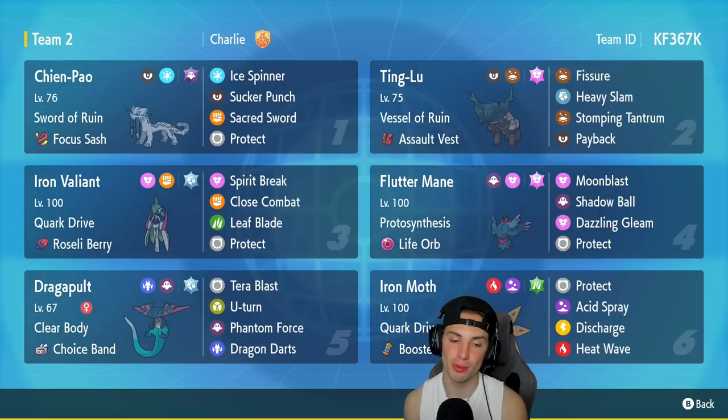Our fifth Pokémon is Dragapult, the Gen 8 pseudo-legendary with Clear Body and Choice Band as item. It's got Tera Blast which will turn into Steel if we Terastallize, U-turn to pivot, Phantom Force, and Dragon Darts for two STAB moves.